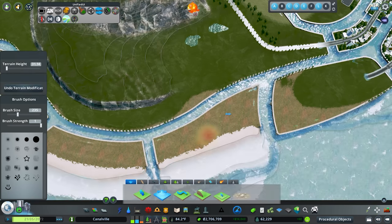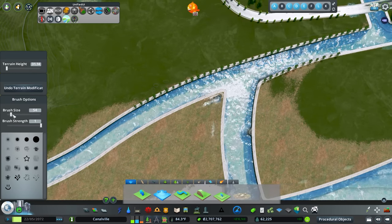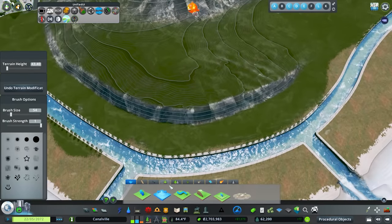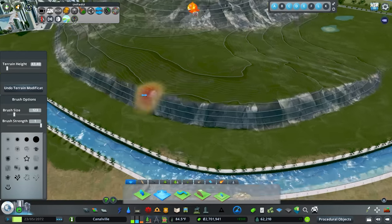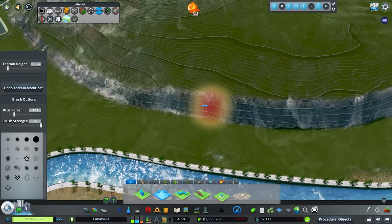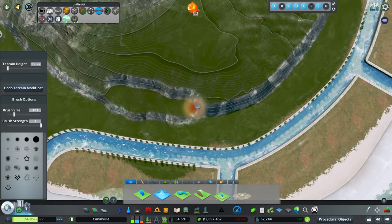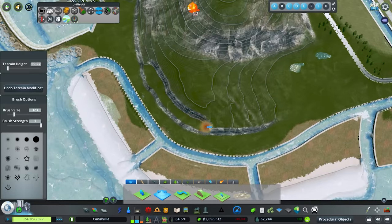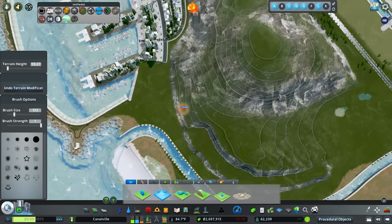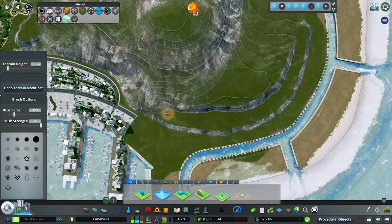I ended up bringing back our key walls and adding in some sand. This would be incredibly expensive for the city to do, but we did have some sand over here already — I'd like to think maybe they just moved some of that and purchased more from somewhere else in the city, keeping it localized. Now I want to start working on this upper area.